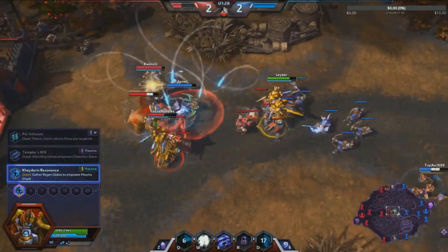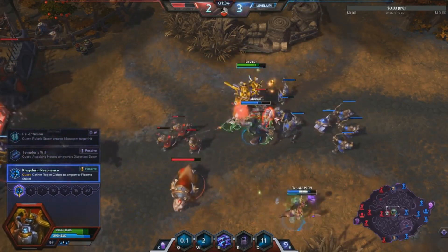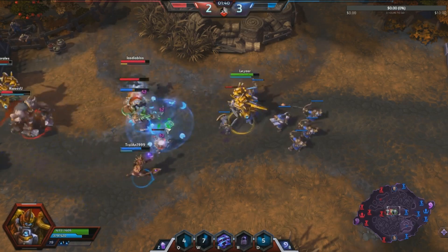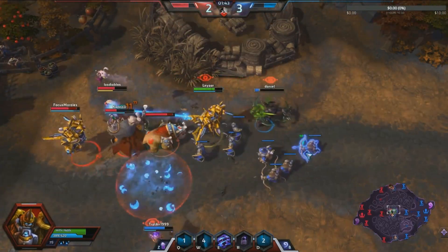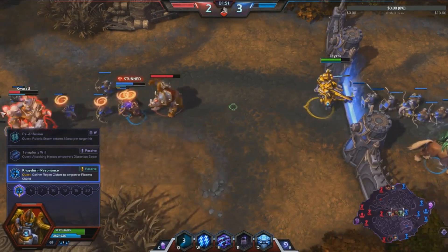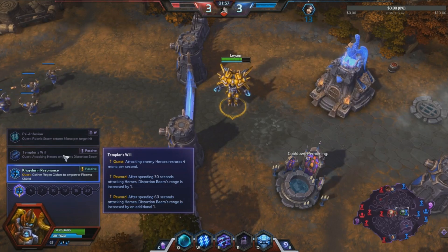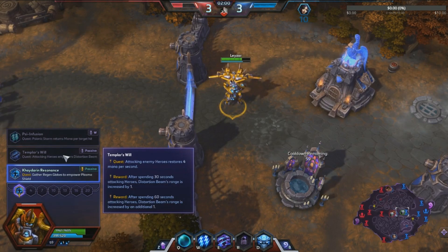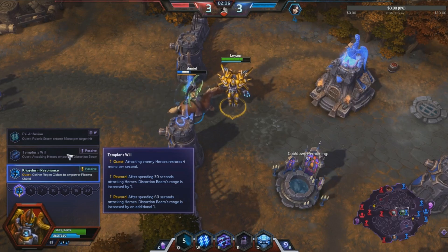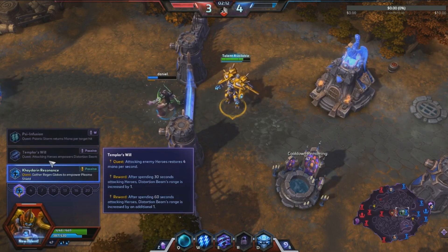Pay a little attention to the gameplay here. My teammates need to keep in mind that I now have an 8-second cooldown on shield and they always have lifesteal. Also, my basic attacks basically do nothing — keep that in mind. The Temper talent: attacking enemy heroes restores 4 mana per second; after spending 30 seconds attacking heroes, Distortion Beam range is increased by one.